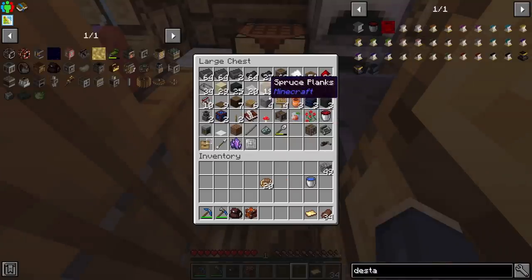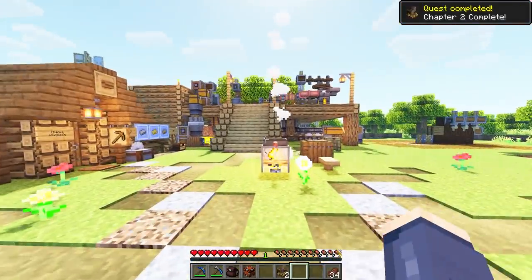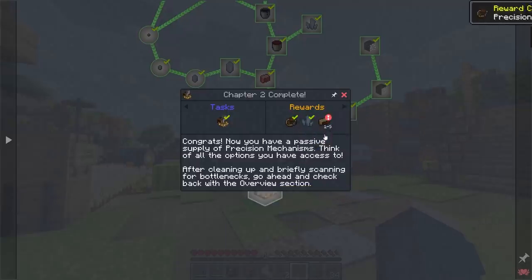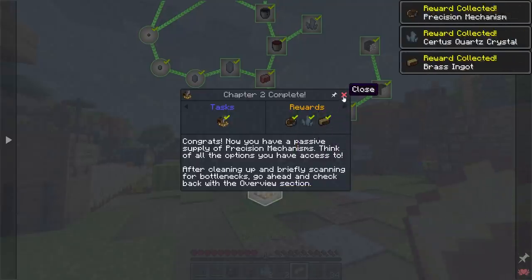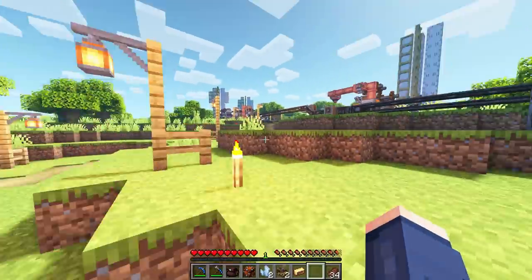Let's go ahead and get this chapter complete by doing at least one of these sheets. I just need a log and this makes a brass casing. We surround this — and there we go, that's two of them that were basically automated. I didn't do that — that was automation! Now with that done we get more of them, which is awesome, and we get some more brass ingots. It tells us in here to go check for bottlenecks, which I did, and I actually already fixed one bottleneck that I noticed.